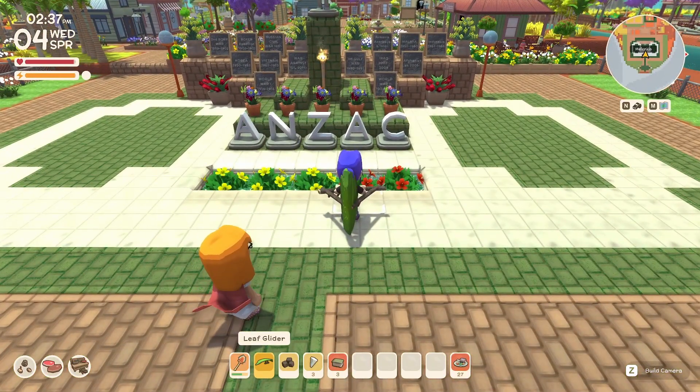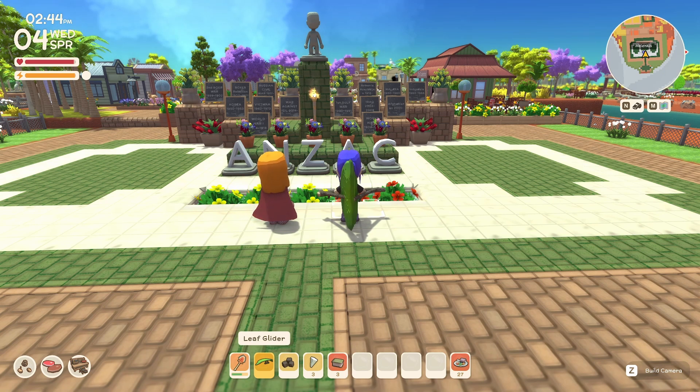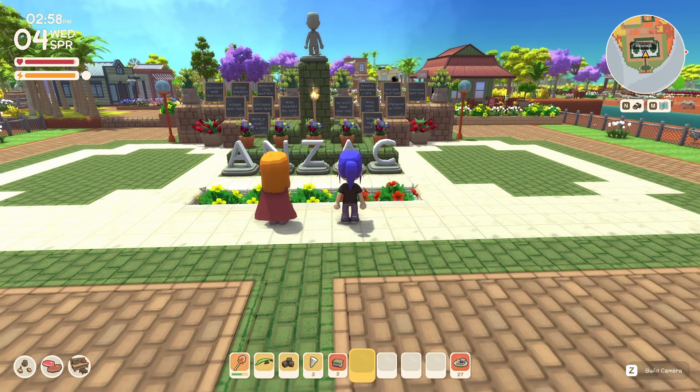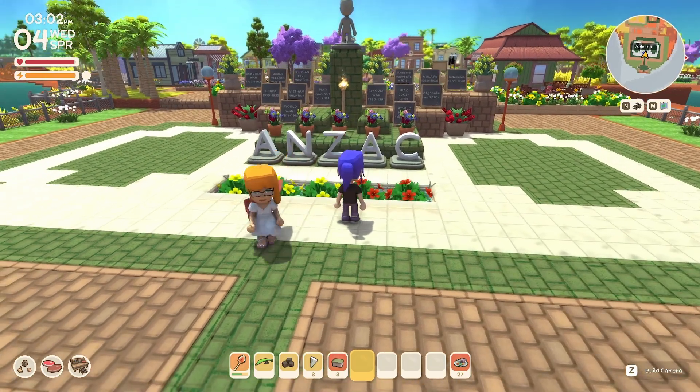ANZAC stands for Australian New Zealand Army Corps. The ANZACs first went to war in Gallipoli in World War One — it was a resounding defeat and many were killed, with many going on to serve on the Western Front. In every town in Australia there is an ANZAC memorial, regardless of the size of the town. The boards at the back depict all the fighting that not only the ANZACs but Australia itself has been involved in since the Second Boer War in South Africa.